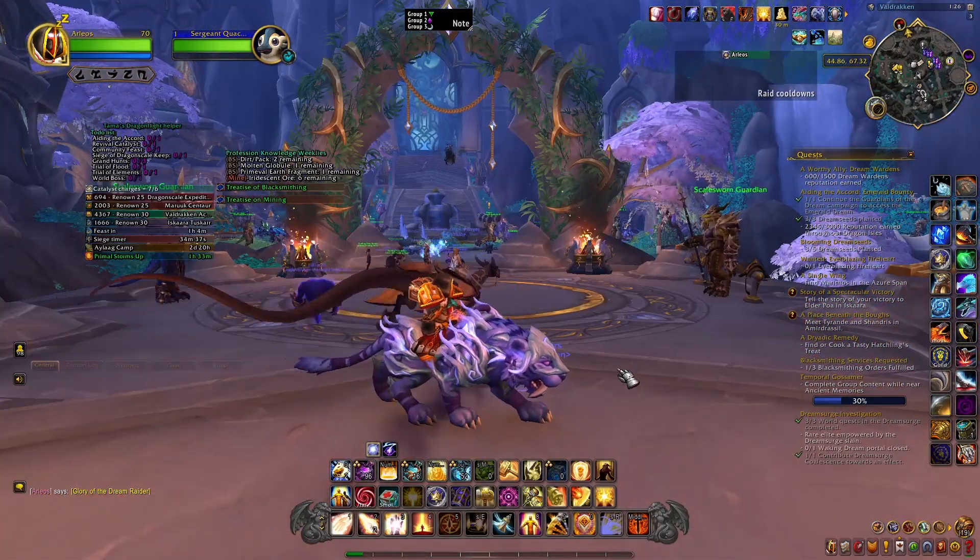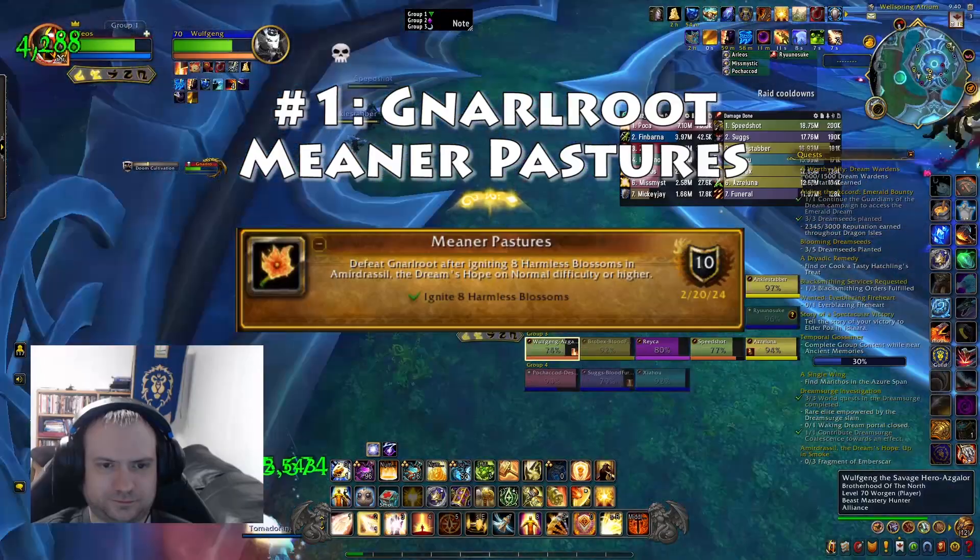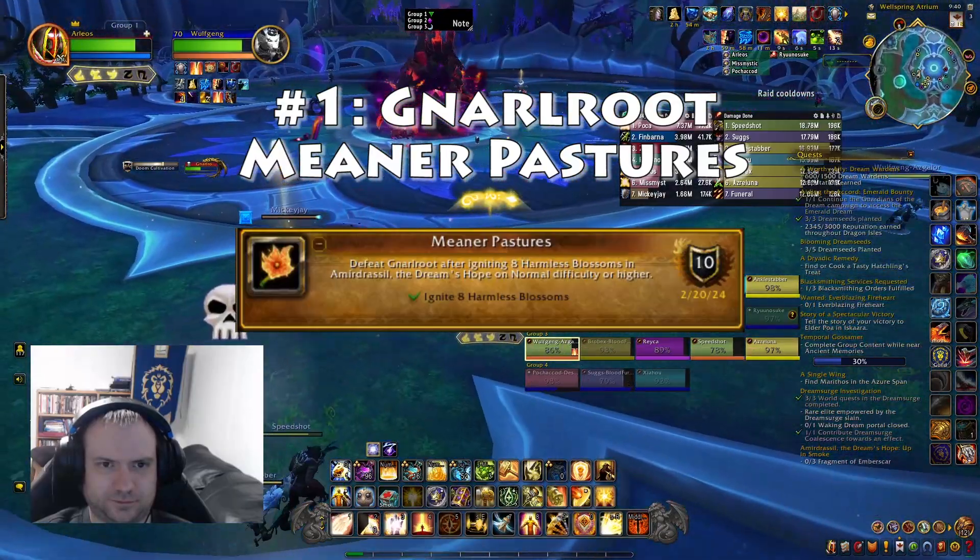Let's get right into it, and I hope you guys enjoy the video. So the first achievement that we're looking at is on Narl Root. It's called Meaner Pastures.